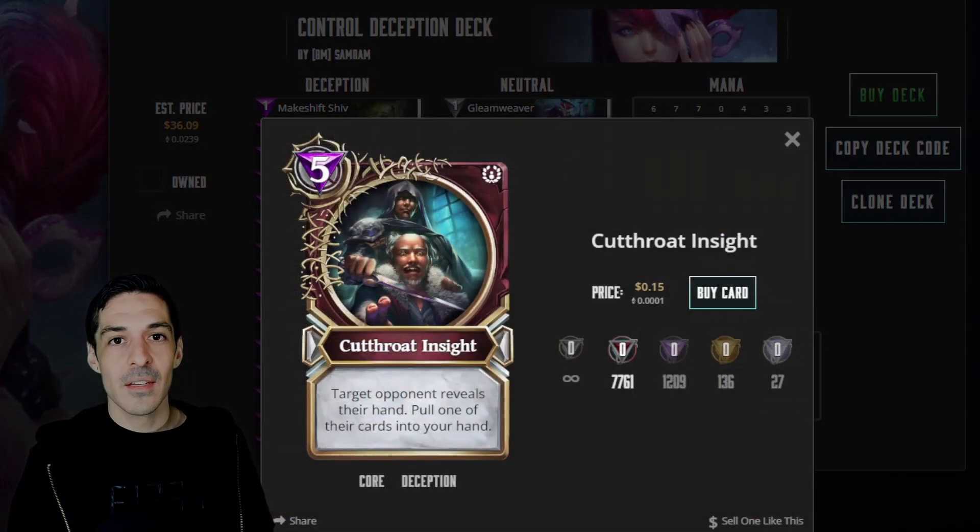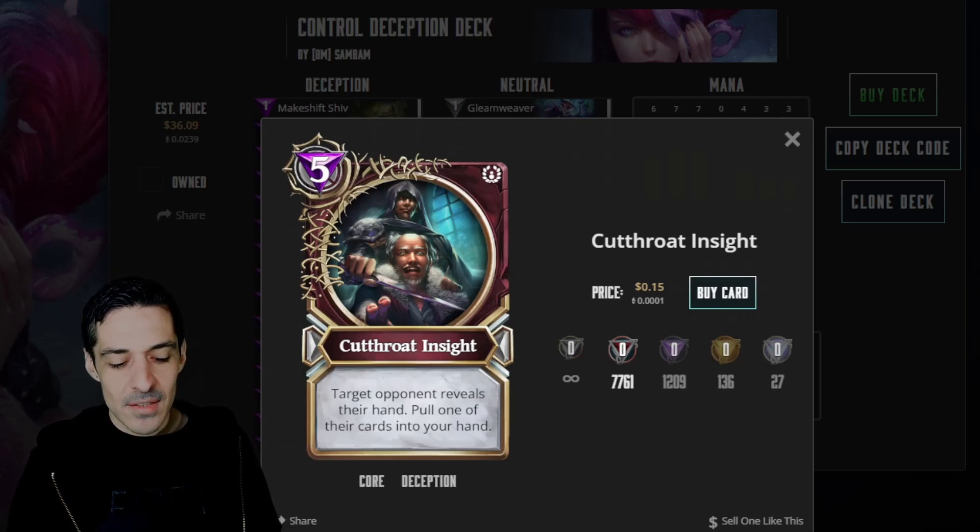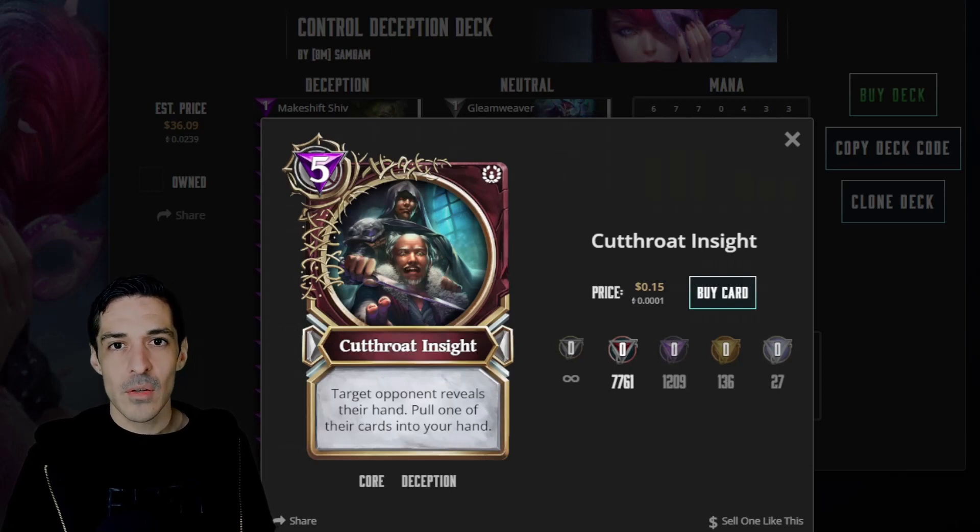Cutthroat - the bane of every control deck's existence. The target opponent reveals their entire hand. You get all the information of what they're holding, which is huge. If you're playing a tournament, write it down. And you pull one of their cards to your hand. So not only do you get to see everything they have for five mana, you get to take one of their cards - the value of getting to take their best card is just so good.